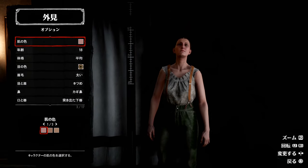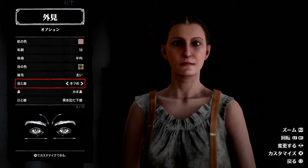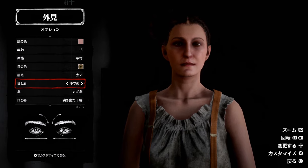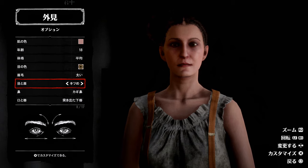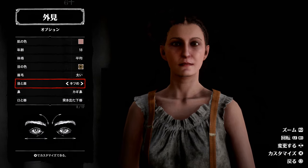年齢はシワを消すという目的で、作るキャラクターの年齢に関係なく18にします。第1回目なのでキャラクリのやり方を詳しく説明しますが、第2第3と回を重ねるにつれてそこら辺は端折っていきます。まずはナンバー1を見てくださいと、毎回言うと思います。